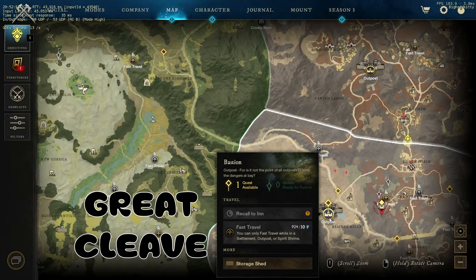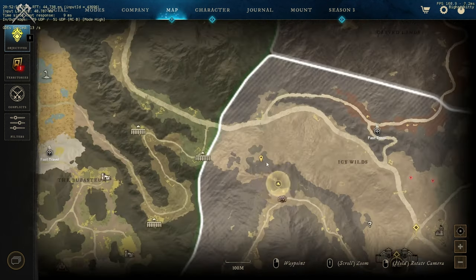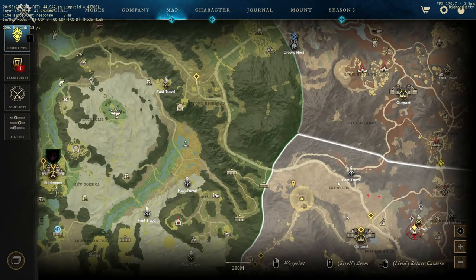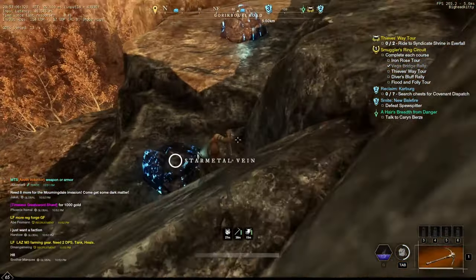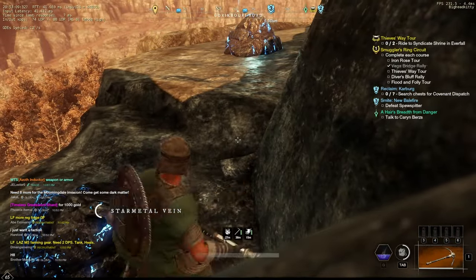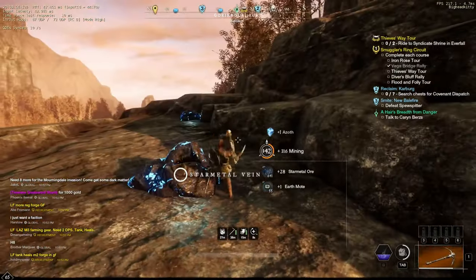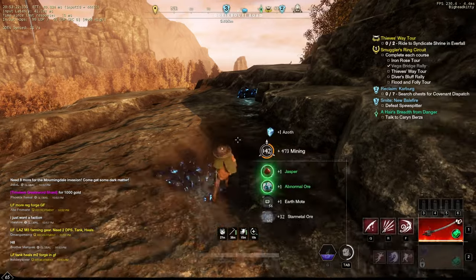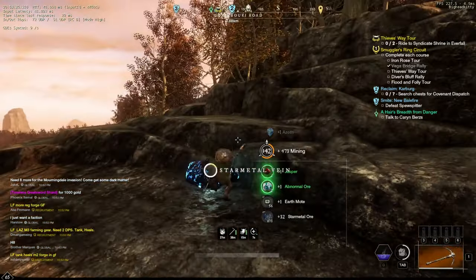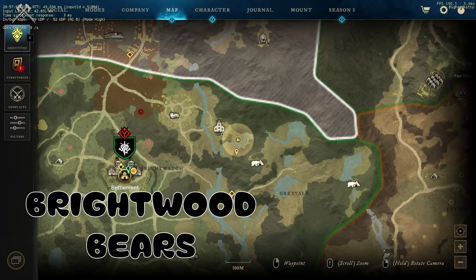For spot number two, we're going to head to Great Cleave at the Bastion outpost. We're going to run along the ledge from north to south and then back again. This is a slightly higher-level spot, so if you're new you might want to skip this one — it's basically the road to the Mangled Heights and some of the mobs are a little higher level. If you're not geared fairly well you might have some trouble. But for experienced players it's pretty easy: just run along the ledges. There are 24 nodes here as well, so another two to three thousand star metal per hour. There are a couple of chests if you want to kill the mobs, but that's about it.